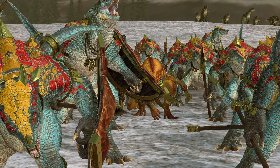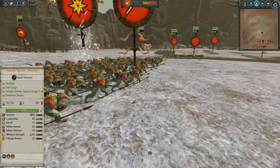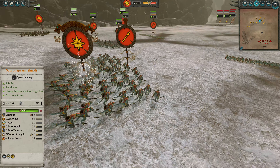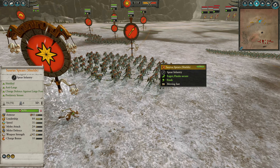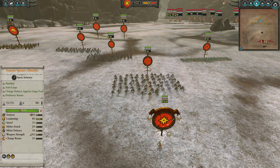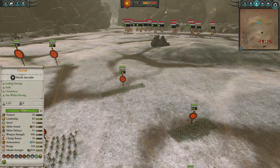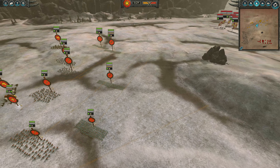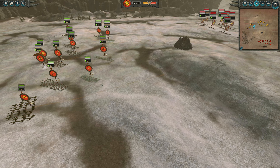Lizardmen vs. Empire is a relatively common matchup you see it pretty frequently from both sides. Empire picking Empire, typically you'd ban dwarfs in a tournament - at least you ban dwarfs and vampire counts. Most likely for most players you're going to see greenskins or Lizardmen as the counter pick, and also sometimes Lizardmen picking them. You might occasionally see Empire as a counter pick as well. In my opinion it's a pretty even matchup.